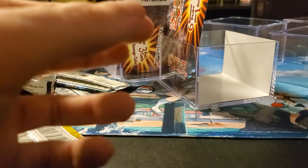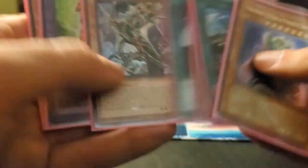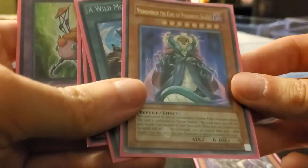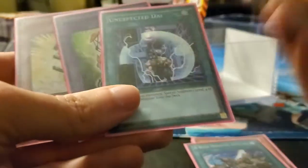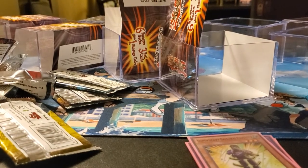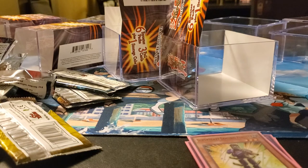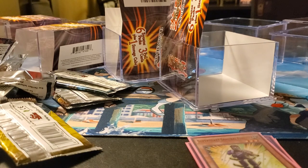Alright guys, those are all the packs I got today. Pretty lackluster opening overall. We still got two Ultimate Rares — Infernoid Onuncu and a Venom Ultimate Rare, the King of Poison and Snakes. Got a Wild Monster pure Secret Rare, a couple Supers — Terror Top, Unexpected Die, A Fright for Sheep, and a Super Heavy Samurai. Not the best opening in the world, but that's what happens — you take gambles on these packs. Sometimes you do good, sometimes you don't. Thank you so much for watching. If you enjoyed, please leave a like and subscribe. I'll be bringing you some more Yu-Gi-Oh! content soon — I'll be trying to go to my local Target, looking for more packs.